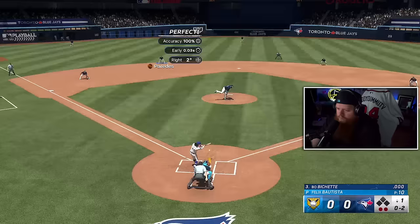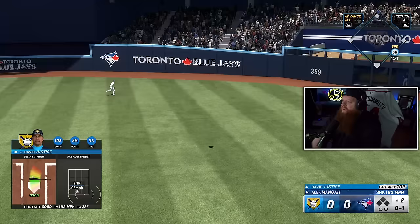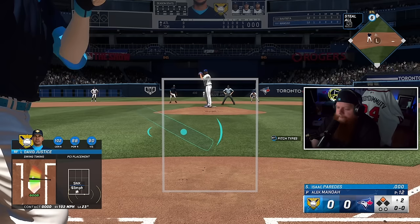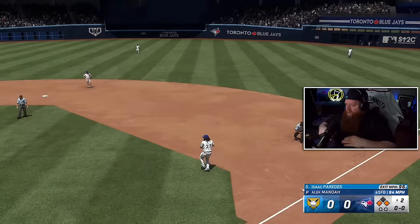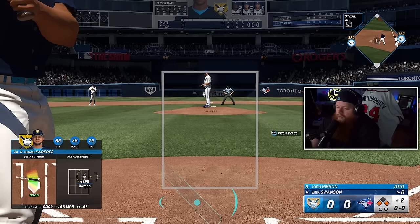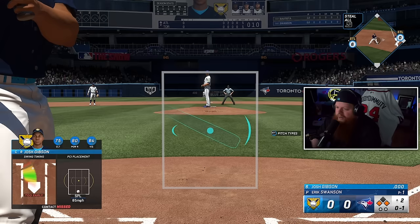Ground ball to Paredes — 51 speed, got him. David Justice hit the shit out of that ball, off the wall — leadoff double. Paredes is up, I need this XP. Ground ball, dive, he's gonna get a base hit — 35 speed, holy god he's slow, but we're safe. We just unlocked Gibson in the last video and I want to hit a bomb with him in our first game — that'd be kind of fun. Definitely going to take him online as well.